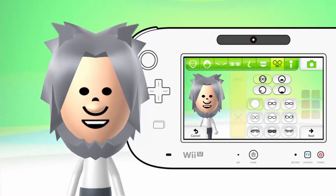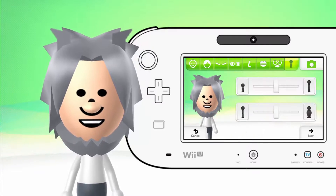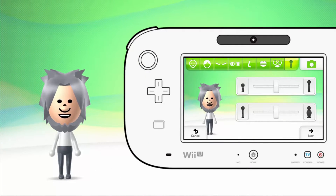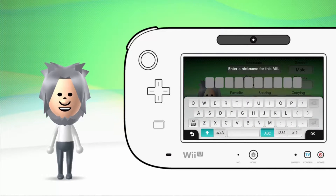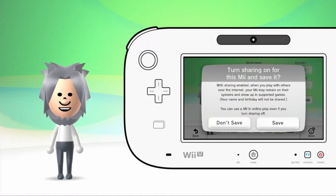And the final results. Lesser Dog looks like he is a little bit tall and a little bit chubby. Nickname: Lesser Dog. Save and then save.